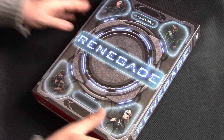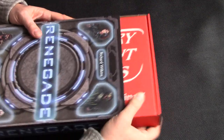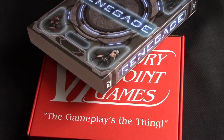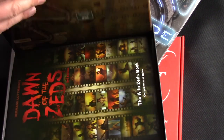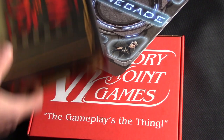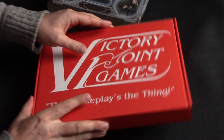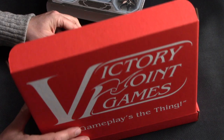Let me just show you what's in the box. You're not going to have the slip sleeve — it's going to be the quality of Dawn of the Zeds, so a traditional box with cards, punched tokens, all that kind of stuff, not the little sleeve you see in a traditional Victory Point Games game. But this is what reviewers are going to see and what we're going to demo to you guys.